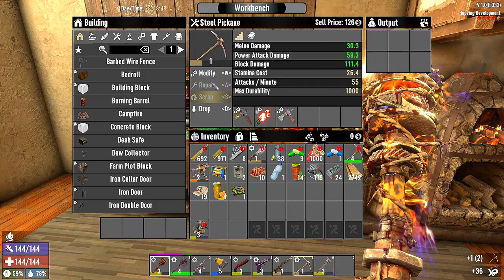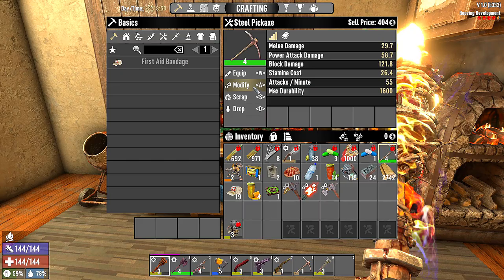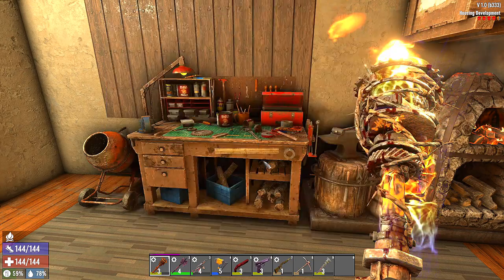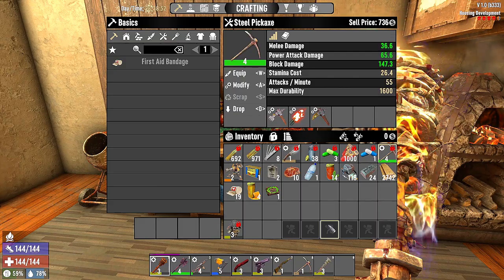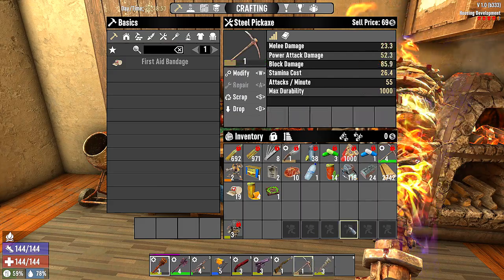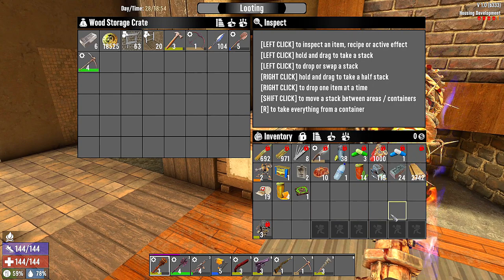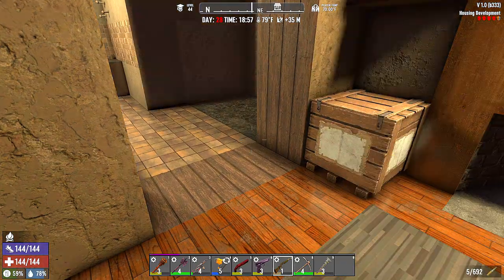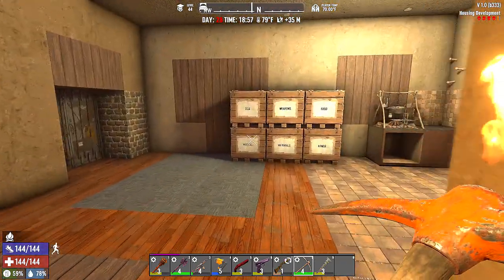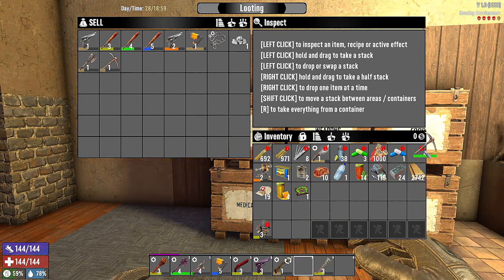We're gonna modify this — take all of these off, then add the mods back. Now let's see it: block damage is 147 on this one and 85 on the other — that is a huge difference. We'll put the old pick over there to sell. It looks the same visually.